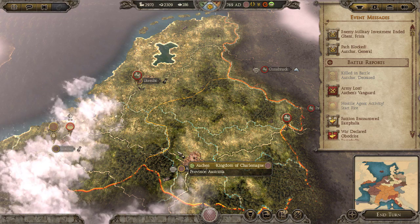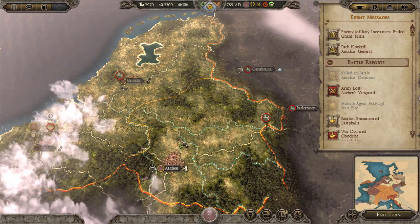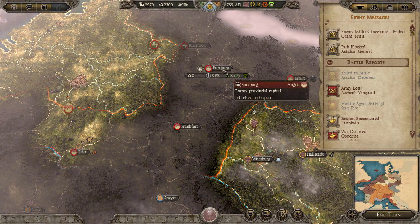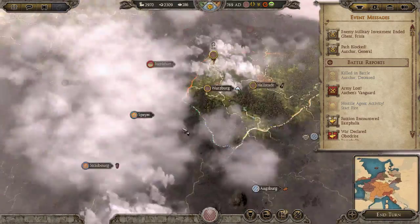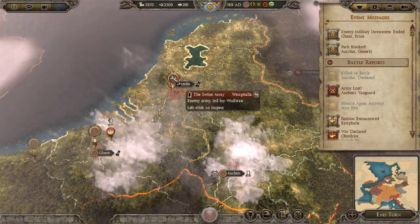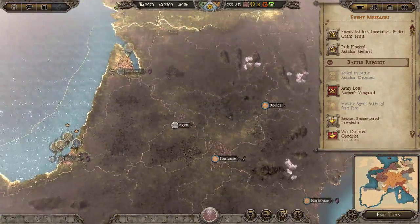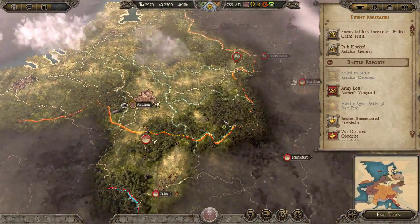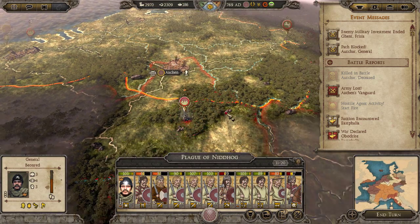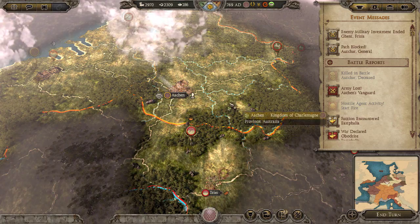Welcome to episode number two of our Age of Charlemagne campaign. We were playing with the Kingdom of Charlemagne and we were having a pretty rough time in the first episode. The Hungarians took two towns from us so we are isolated. Over here we had a Westphalian army besieging Ghent and we are sending reinforcements. We signed a peace treaty with our enemies so we can concentrate our efforts. We were defeated in a battle over here against this army, so now Aachen is in danger.